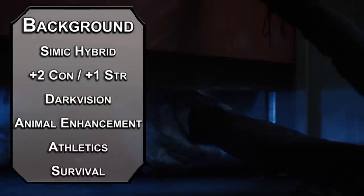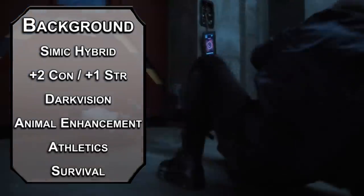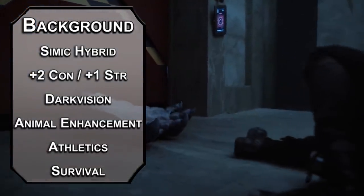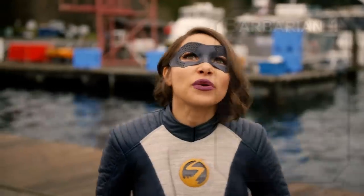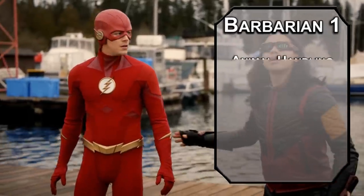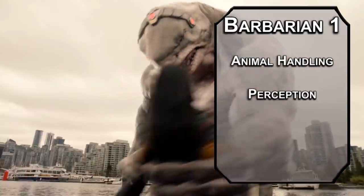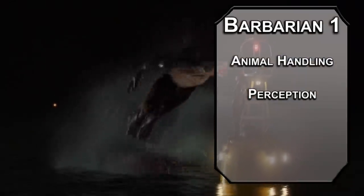Grab the marine background for athletics and survival skills to help you swim really fast, or to track your prey through the water like Bear Grylls. Or bear gills! That's pretty much what a shark is — bear with gills. We'll kick things off as a barbarian, letting us grab two skills from the barbarian list, like animal handling and perception. You get along pretty well with your finny fellows, unless you smell some blood.